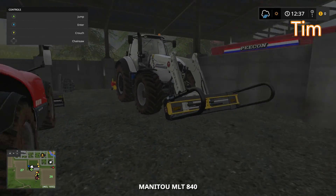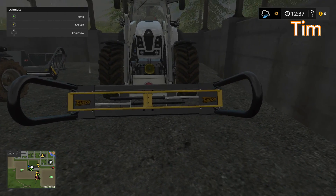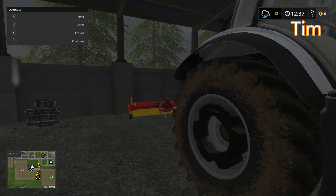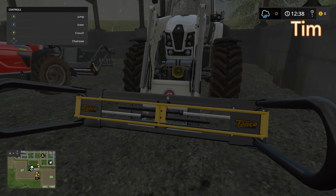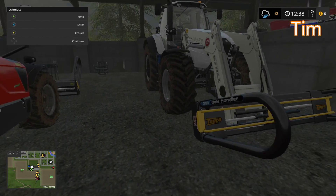We also have new bale grabbers at our cow pen which seem like they're going to be a lot more useful and handy than the other ones we used to have. I'm talking about the conveyor belt one - you know, it has those two rings and then you clamp them together to close up on them.